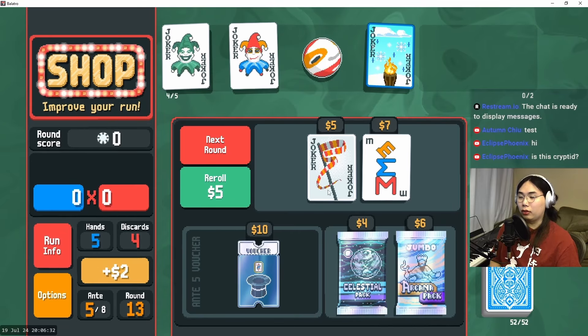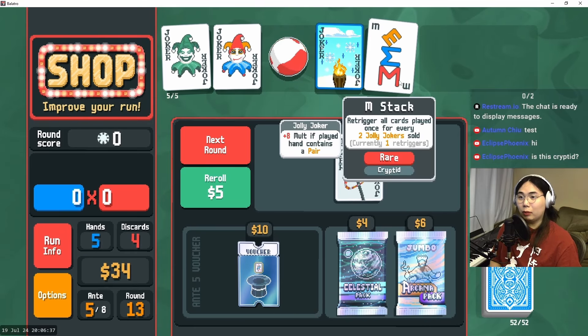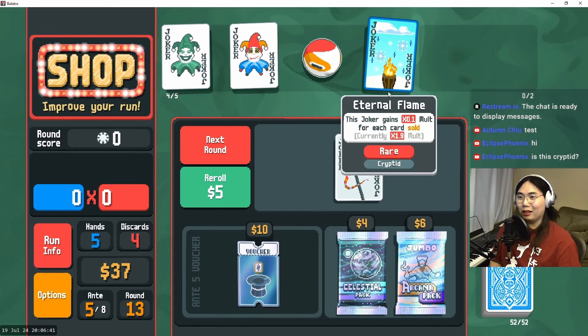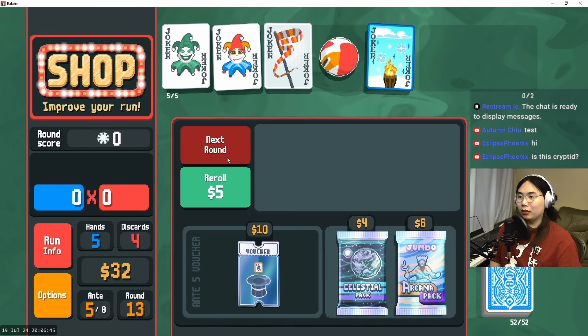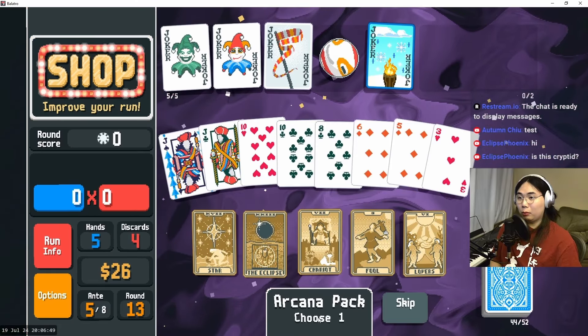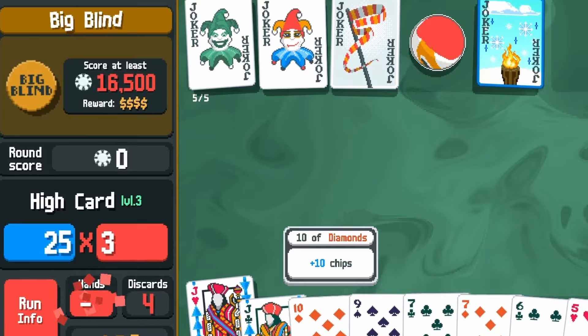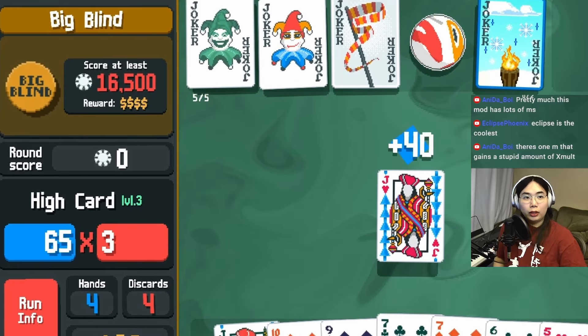I am going to get Banner though — that's crazy. Actually, I can buy this since I'm selling that one — unlock it as M stack, resell it — because I'm not going to use it — and now pick up Banner. So we're not going to leverage that card or build around it for this run, but we'll probably be seeing it again on a different playthrough. There's one M that gains a stupid amount of x molt — I'm excited to see it.